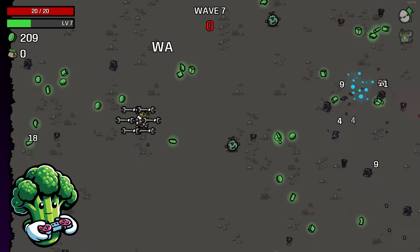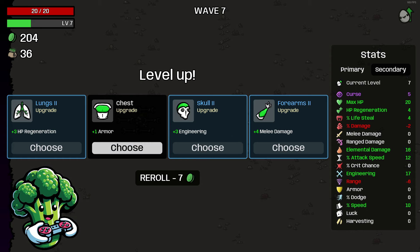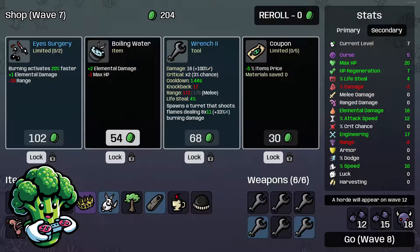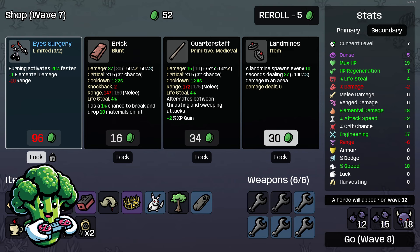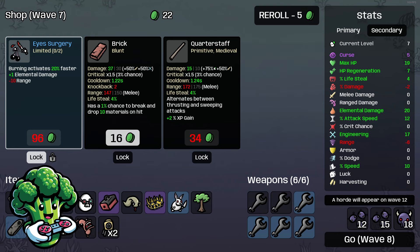Toolbox is good for us for engineering, so we'll take that. Pick some HP regen — we'll take HP regen for now. Going to combine these and take another wrench so we have more incendiary turrets. The elemental, we'll take the coupon. Landmine is going to be good for us too because that gives us more structures, and more structures means more damage.